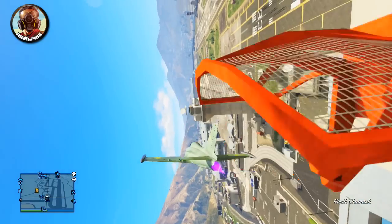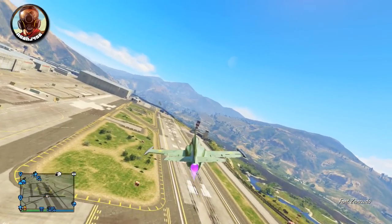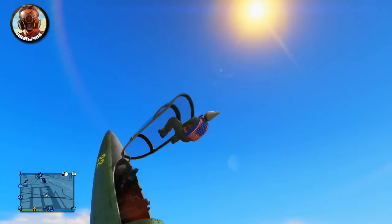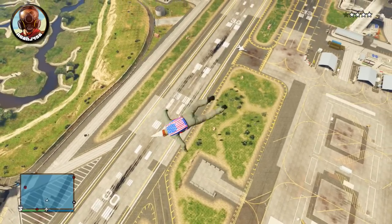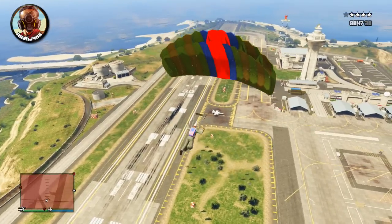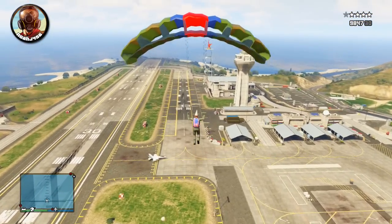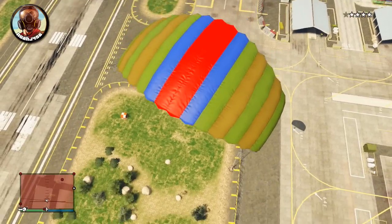Now that we've got the prices out of the way, I want to talk about was this stuff worth it. The Swift Helo — was it worth $1.5 million? I'm not really sure about that. It looks pretty cool and has some cool features, but it really serves the same exact purpose as previous helicopters. It doesn't really bring anything new to the table. I would not say it's worth $1.5 million at all — I'd say it's worth around $750,000, if anything.